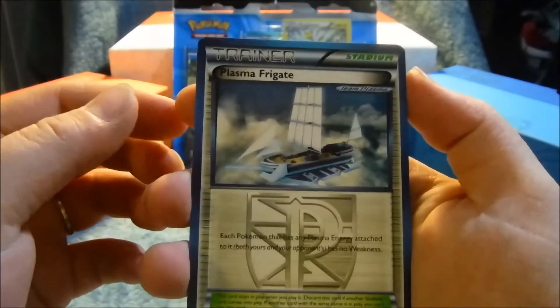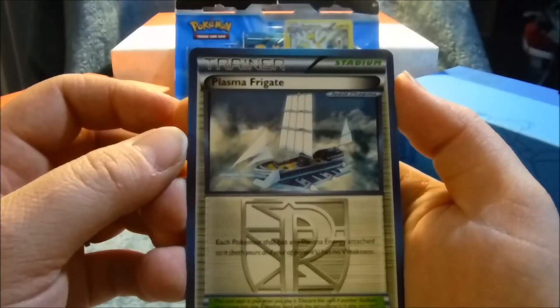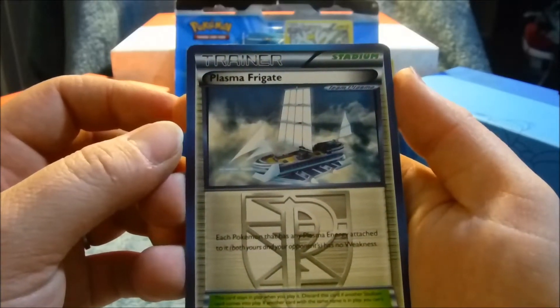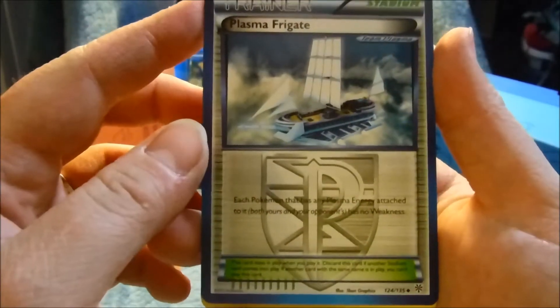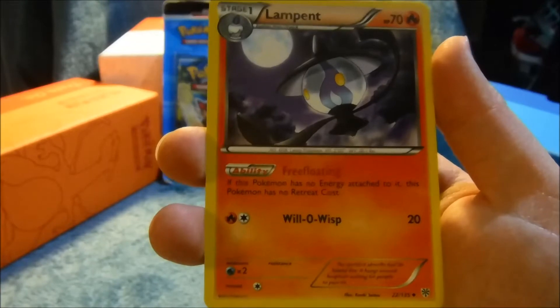We got another Team Plasma card — this is a stadium card, Plasma Frigate. Each Pokémon that has any Plasma Energy attached to it — both yours and your opponent's — has no Weakness. That could be useful! And a Togetic and a Lampent.